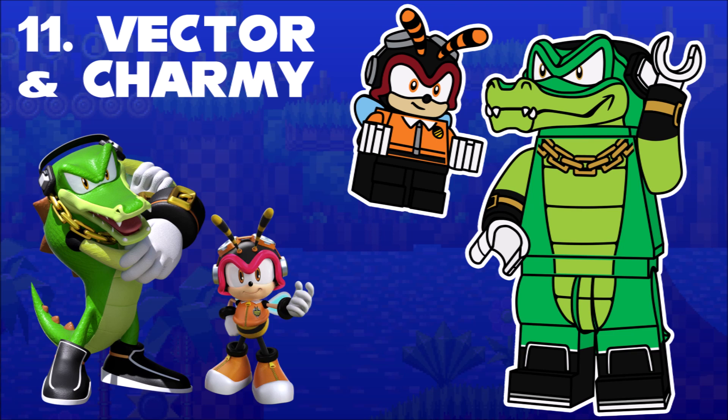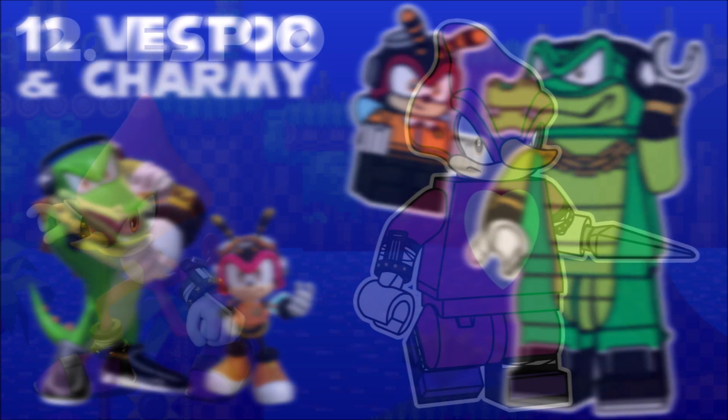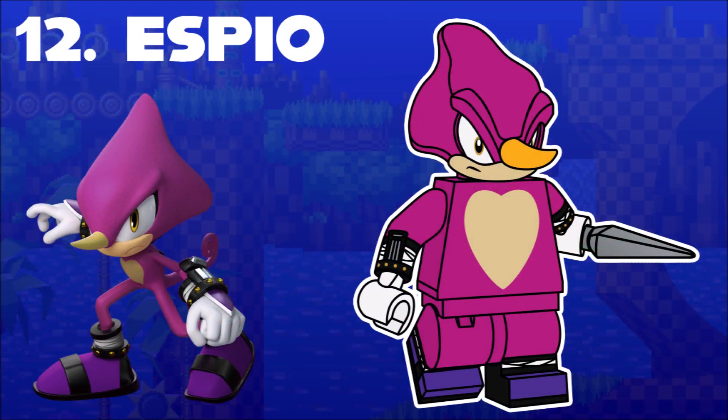Now for my favorite characters of the whole series: the Chaotix. These guys may be money-grubbing, but doing everything just to pay rent is a hilariously relatable motivation, so I can't really hold it against them. Vector and Charmy are first. Vector is heavily inspired by the CMF Lizard Suit guy, since he is a big lizard. Charmy comes from the Baby Mold, which limits some of the printing opportunities, but it gets the point across. The third member is Espio, which I just learned is short for espionage — you're welcome. Even though I wasn't willing to give Shadow a gun, for some reason I was willing to give Espio a shiv. I think that's favoritism somehow.